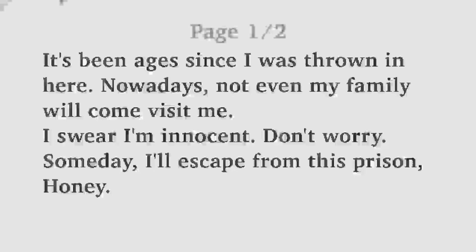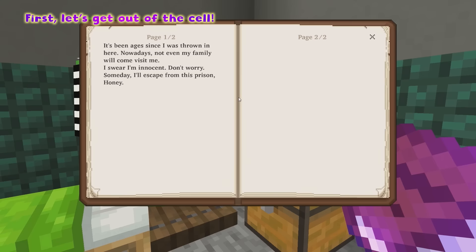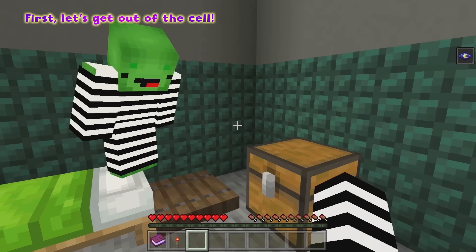It's been ages since I was thrown in here. Nowadays, not even my family will come and visit me. I swear I'm innocent. Someday, I'll escape from this prison, honey. We were put here for a crime we never committed either, Mikey. Yeah. People should feel sorry for us.